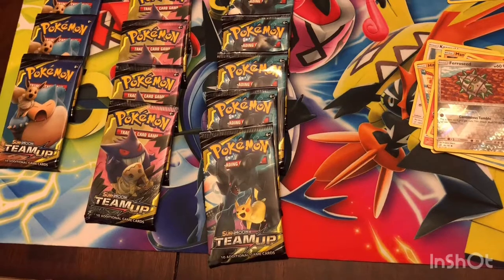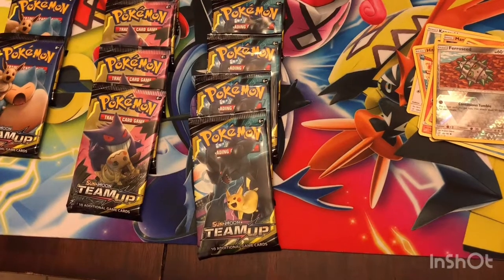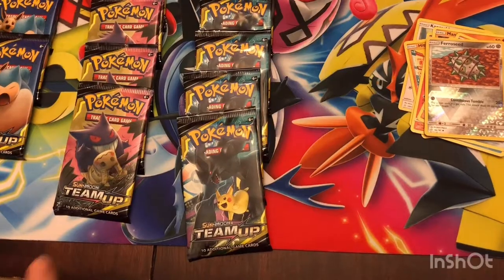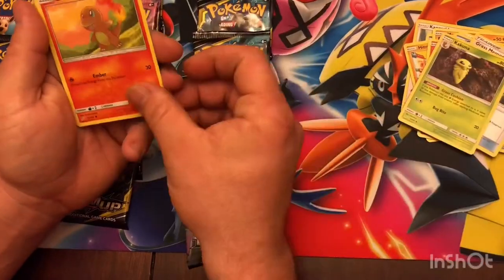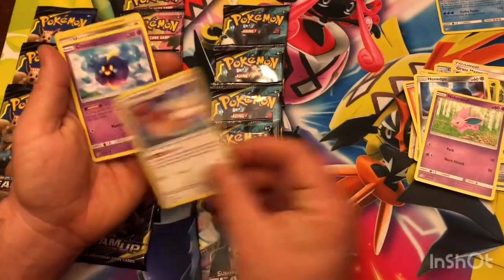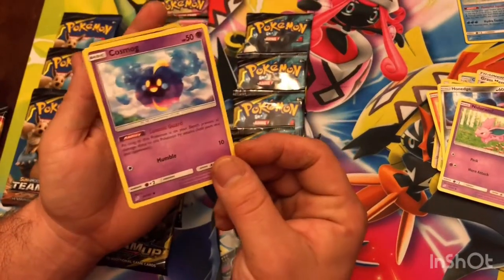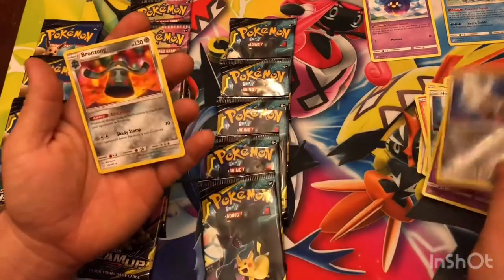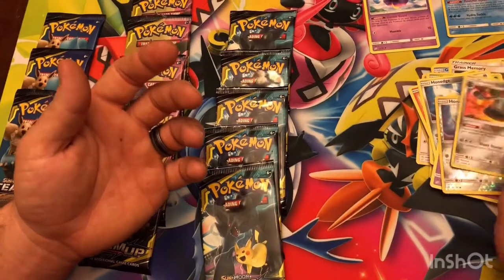Going for Dos Equis. Would have been nicer if it was holo. Alright, we're sitting on a Water energy. Golduck, Grass Memory, Kakuna, Charmander, Hone Edge, Nidoran, Pidgeotto. Cosmog with Cosmic Guard — prevent all damage. This is key; they merc my Cosmog all the time. Hone Edge holo and Bronzong — Heatproof, prevent all damage to Pokemon by Fire. That's pretty neat.